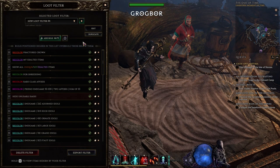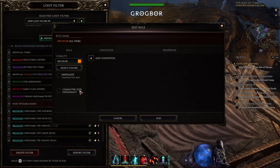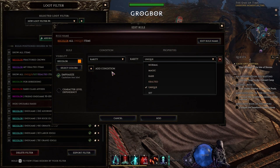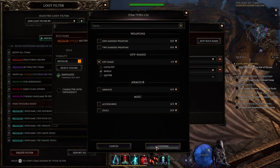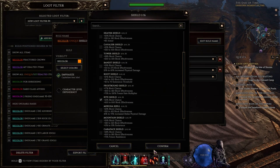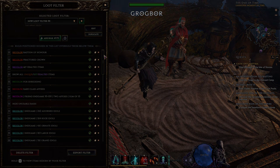One last tip — more of a quality-of-life thing than anything necessary — is adding a rule for unique items highlighted by item base. That way, if you're looking for something special, you will see a nice highlight. And that's all I have for you in this one. I hope it was not too complicated; I didn't want to make this video last 30 minutes, so I made some shortcuts here and there. If anything, feel free to ask me questions in the comments. Also, check the video description or pinned comment for links to these loot filters — you will be able to copy them and just edit instead of adding all the rules yourself. Thanks for watching and I'll catch you on the next one.